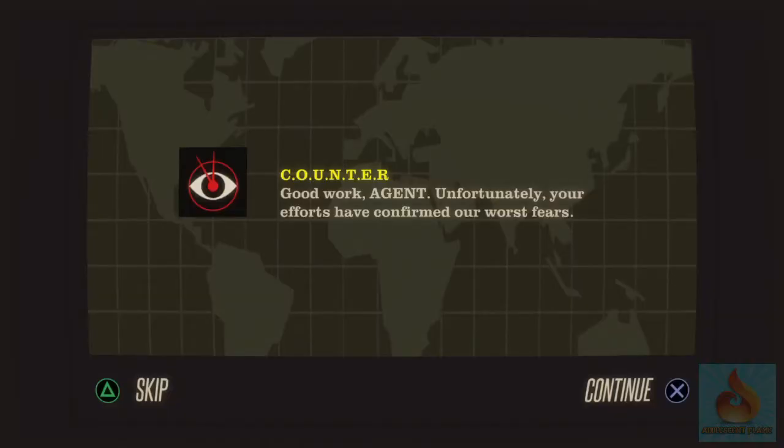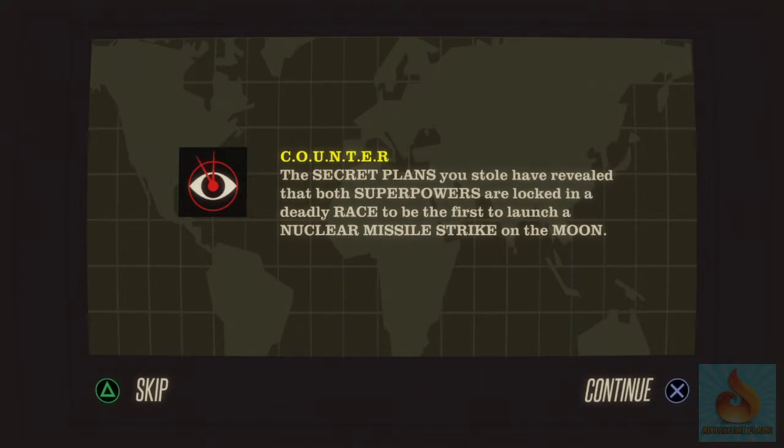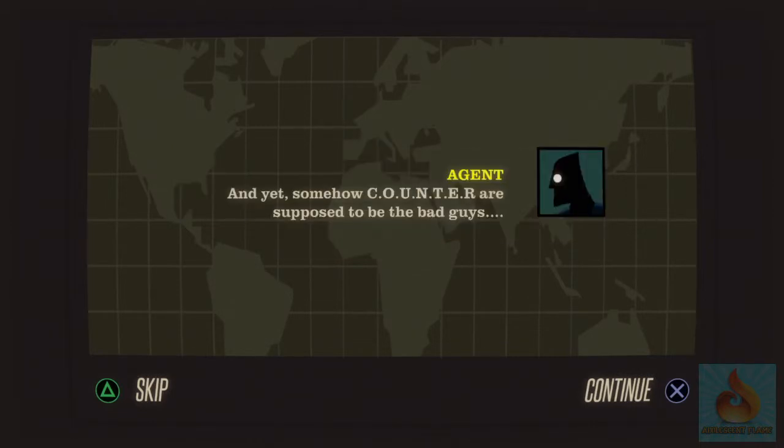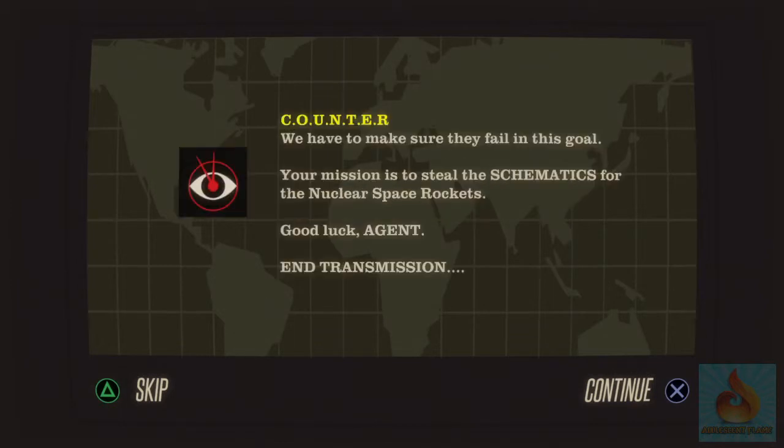Unfortunately, your efforts have confirmed our worst fears. The secret plans you stole have revealed that both superpowers are locked in a deadly race to be the first to launch a nuclear missile strike on the moon. Okay, you guys can just read that one to yourself. Counter are supposed to be the bad guys — we have to make sure they fail in this goal. Your mission is to steal schematics for the nuclear space rockets. Good luck, agent. End transmission.